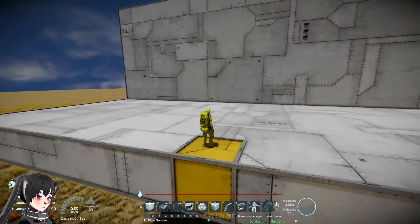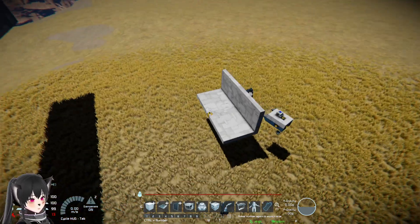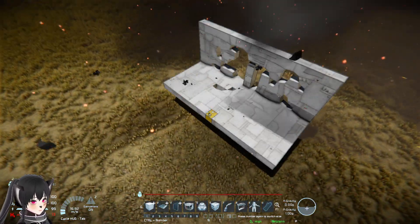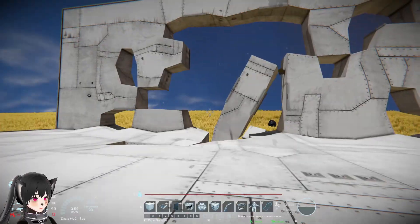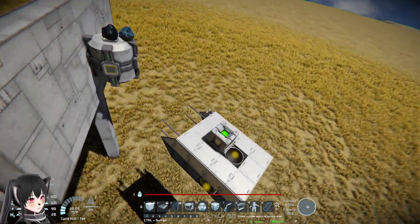Rest in peace to your crew members, by the way, if you have ships that are not designed to take this kind of damage and they're not seated. At seven blocks away you're safe. I'm gonna try six blocks away now.